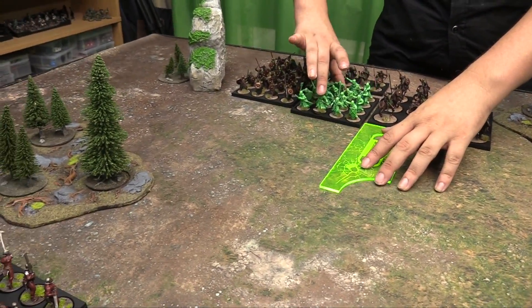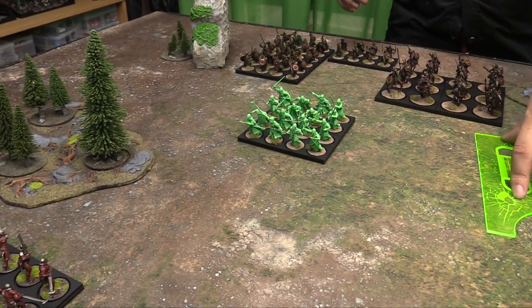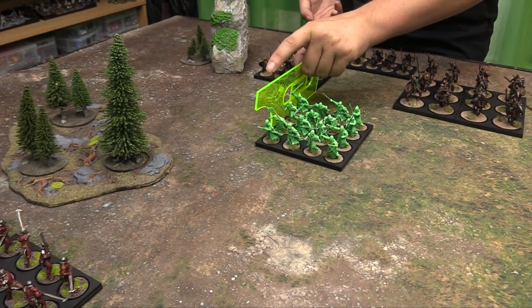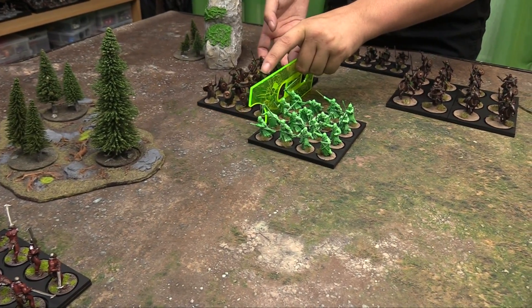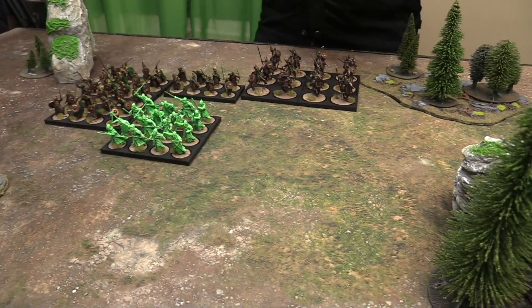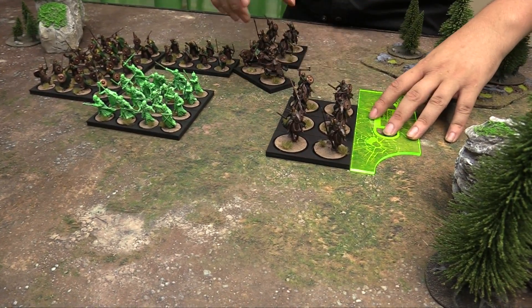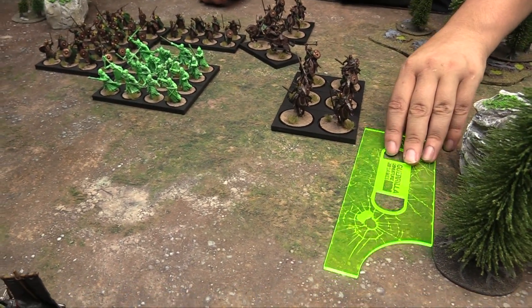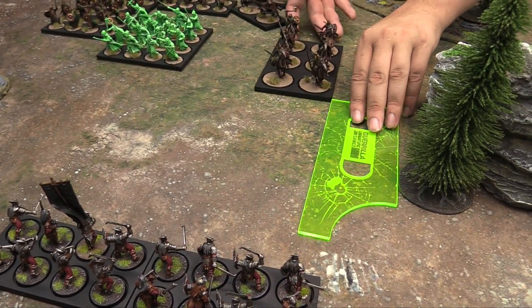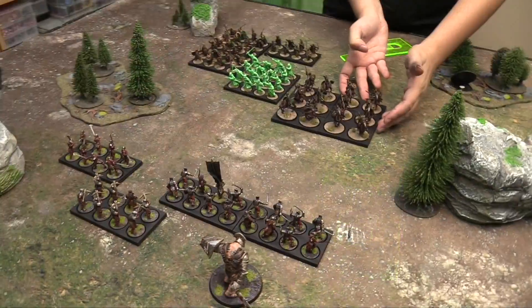Owen moves his ghosts up 8 inches. They have special rules — spirit touch wounds by courage instead of defense, and they cause terror, making them hard to charge. His infantry train moves up 6, archers move up but probably can't see this turn. The Rohirrim cavalry move up 8. Pre-measuring is allowed, so you know the maximum charge distance. Movement is done.